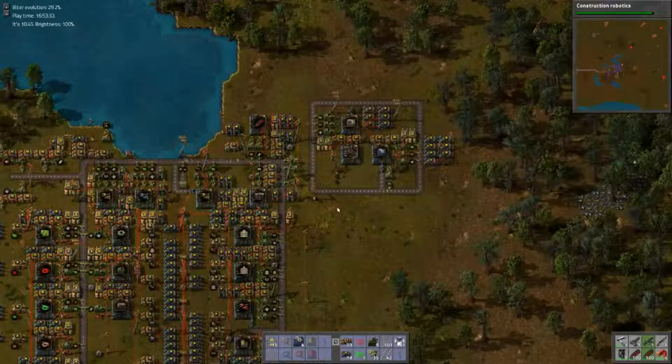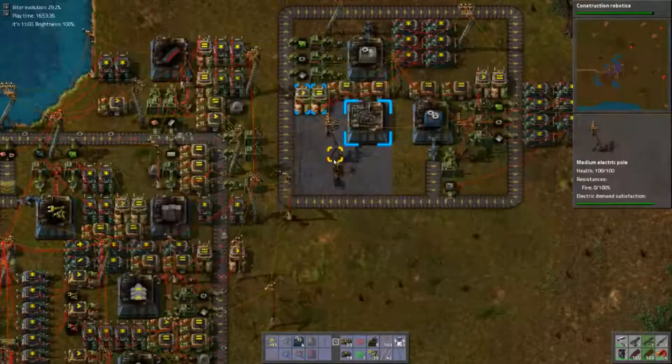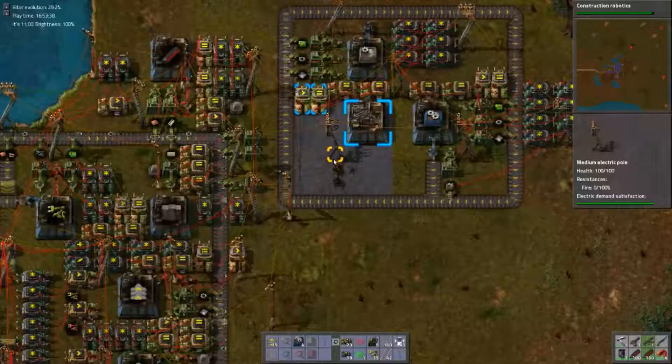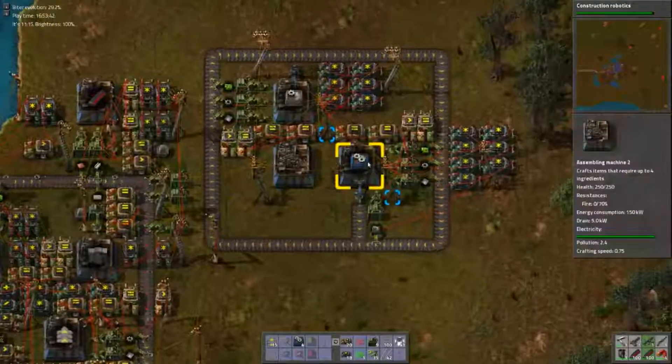Greetings all, Farag here. Let's play some Factorio efficiently. I thought I saw at the outro of the last episode inserters behaving slowly, but no, we have plenty of power, so that was not it.